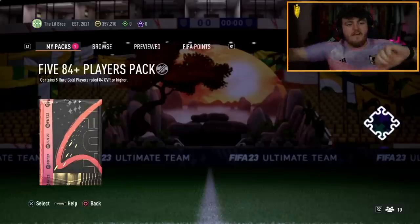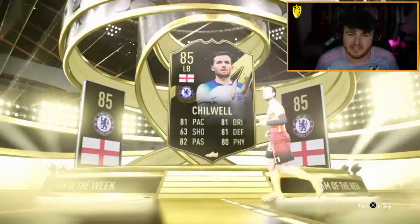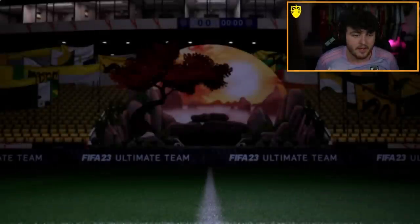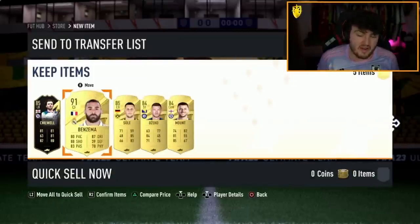Now for the 5x84 plus. Come on, EA. No Foot Birthday — it's an inform. It'll be English left back, Ben Chilwell, 85 rated. They could be Danglers. Will we get one though? That is a question. 91 Benzema — okay, not horrendous to be fair. This one's a little blurry; I think the internet is not the greatest on the share play.